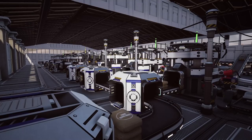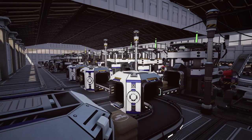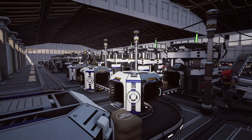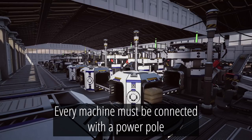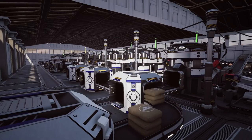Number 1: Connecting Power. Power in Satisfactory has to be physically connected with power lines, which means power won't transmit just because you have a power pole nearby. Every machine must be connected to a power pole, which must be connected to a source of power, all with power lines — aka cable.